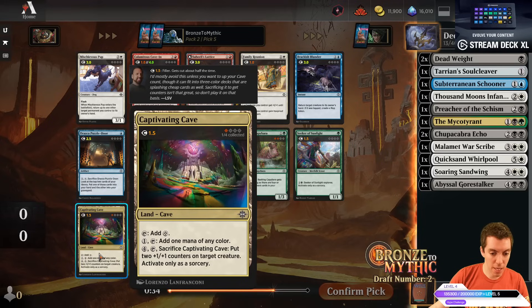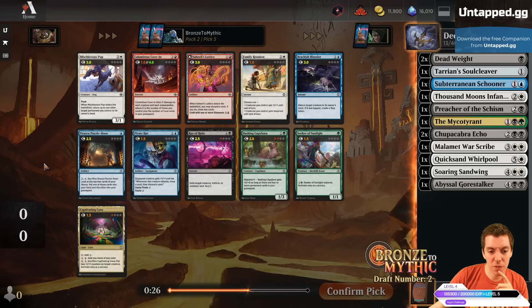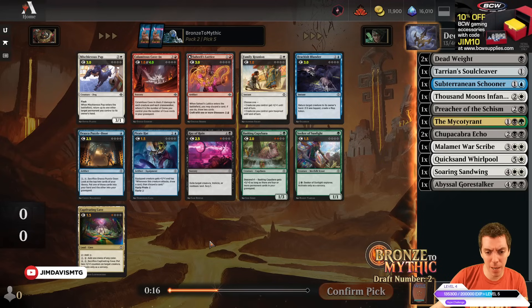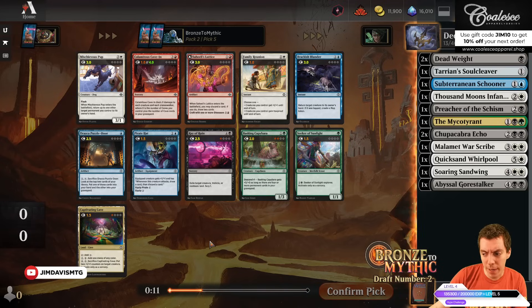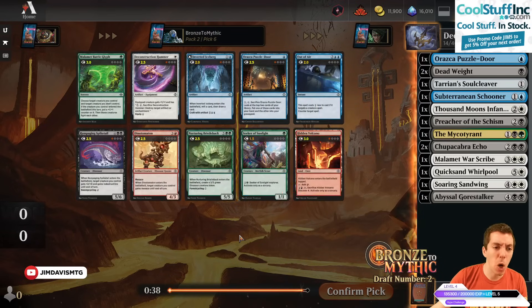I think I want a Puzzle Door here. Puzzle Door is a sick card for Descend decks — it's a permanent that goes to the graveyard and puts more cards in the graveyard. With two Deadweights, we can really pump our graveyard for our Chupacabra Echoes. Maybe we splash the Myco Tyrant for a longer game. But these green cards aren't super exciting. Let's take the Puzzle Door. Blue seems open, so let's try and dip into blue here a little bit.